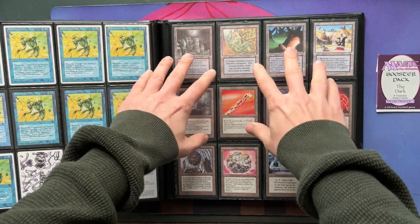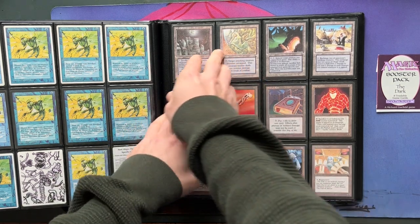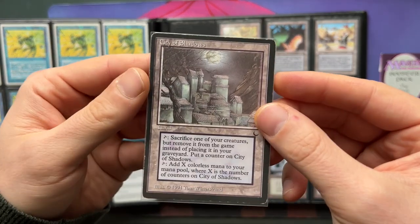Here we see the lands. All these lands have one thing in common — they're all from The Dark, but also they do not tap for mana. When you look at a set like Arabian Nights, you also have special lands like Desert and Library of Alexandria, but they also tap for mana. There's actually only one land in The Dark that can produce mana, and that is City of Shadows — a beautiful card. Tap, sacrifice one of your creatures but remove it from the game instead of placing it in your graveyard; put a counter on City of Shadows. Tap, add X colorless mana to your mana pool, where X is the number of counters on City of Shadows.